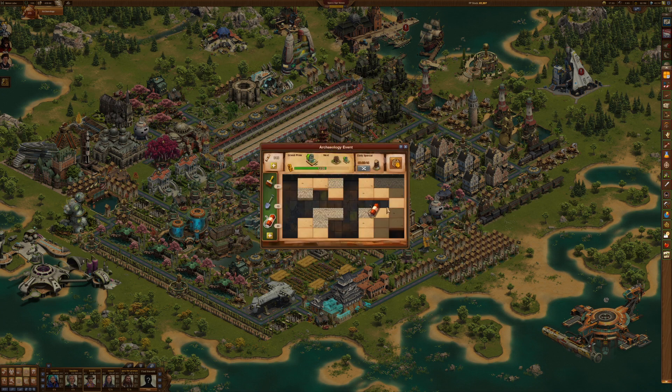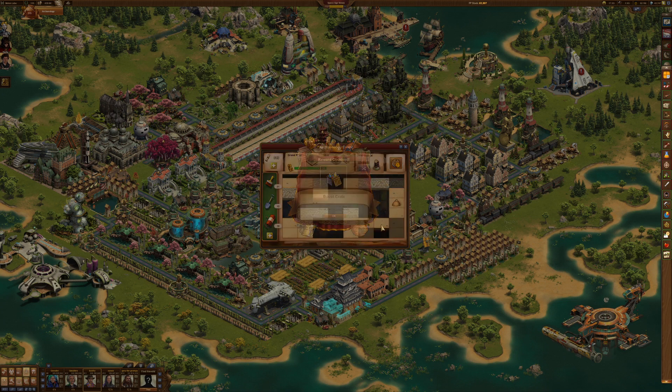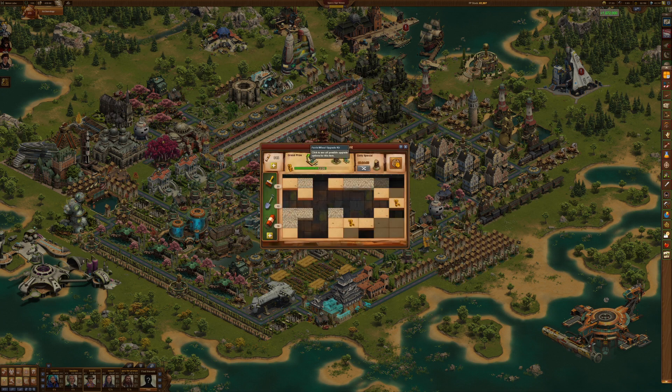I want to move through the grand prize stuff as thoroughly as I can so that hopefully I'll get two by the end of this. I need to do a little research to see how many times I have to move through that in order to get a total of two fully upgraded Ferris wheels.